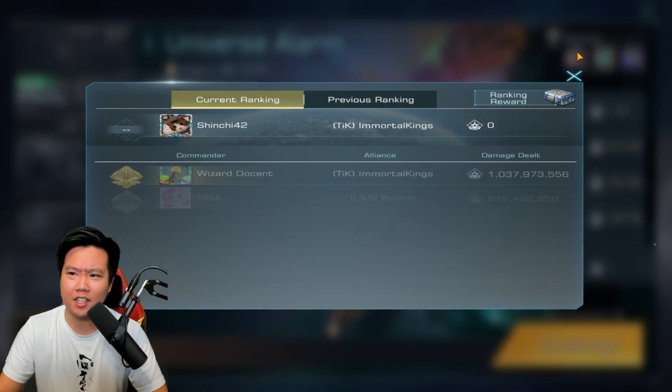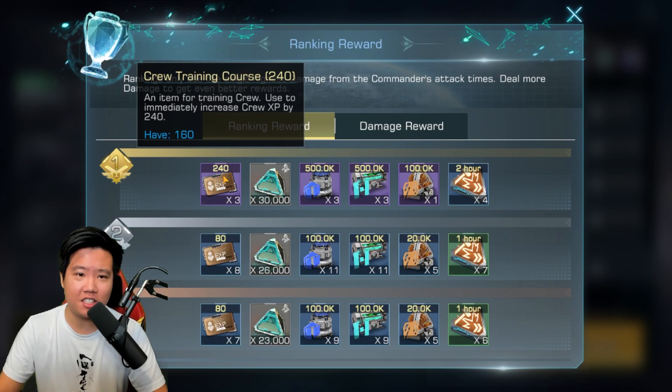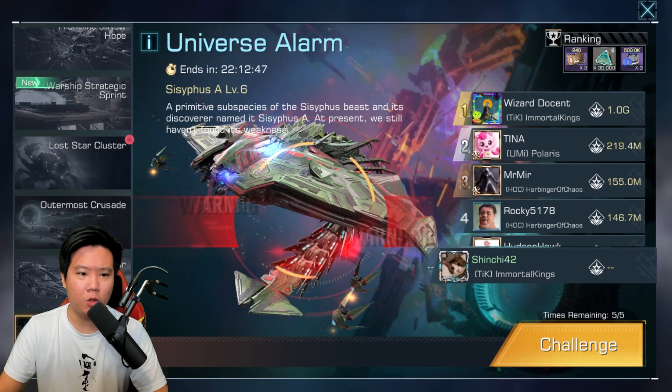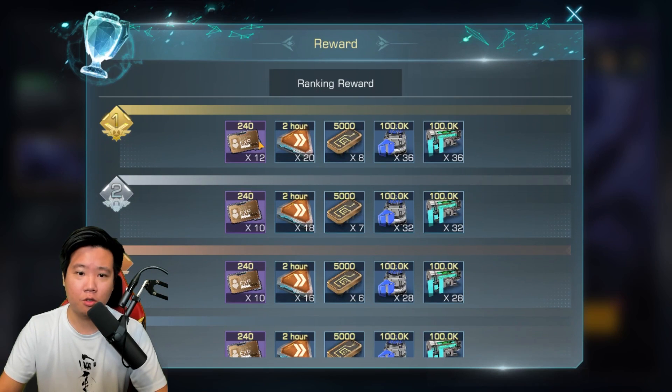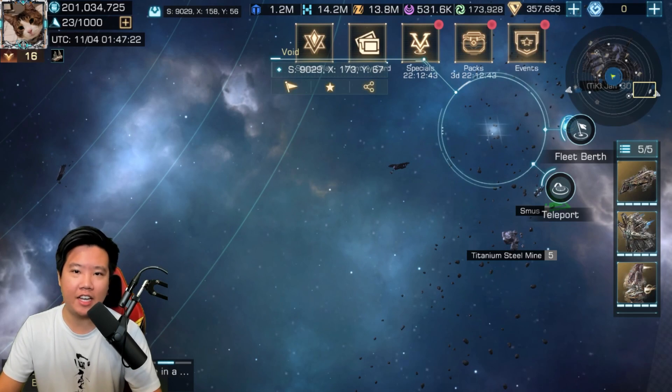The rankings for the reward are pretty hefty — this is almost like another Lost Star Cluster event because with the rewards we're going to be able to get more of the crew training course. For first place you get three of the 240, whereas for Lost Star Cluster you get two, so Lost Star Cluster actually gives more.